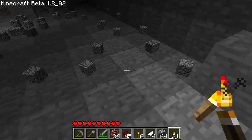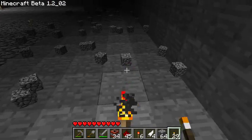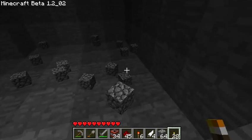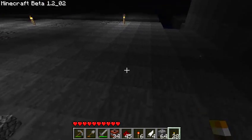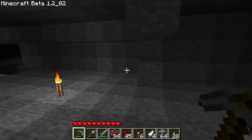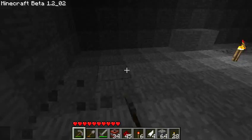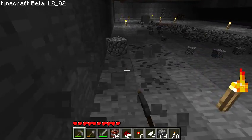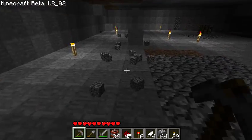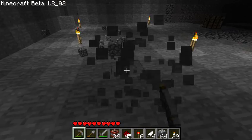The only downside is it blows up some of your iron and coal, but not a big deal. It saves a lot of time, and then you just clean it up a bit. So every TNT that way pretty much blows out 40 blocks, which saves a lot of time.